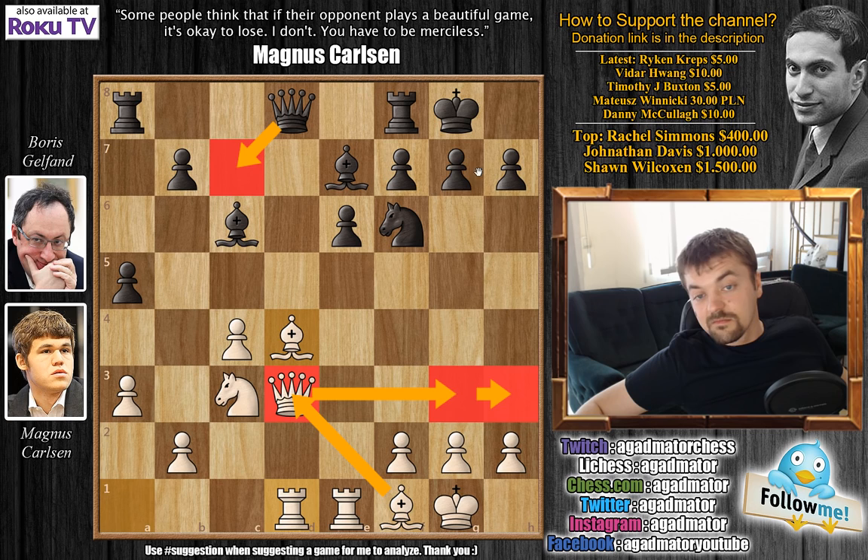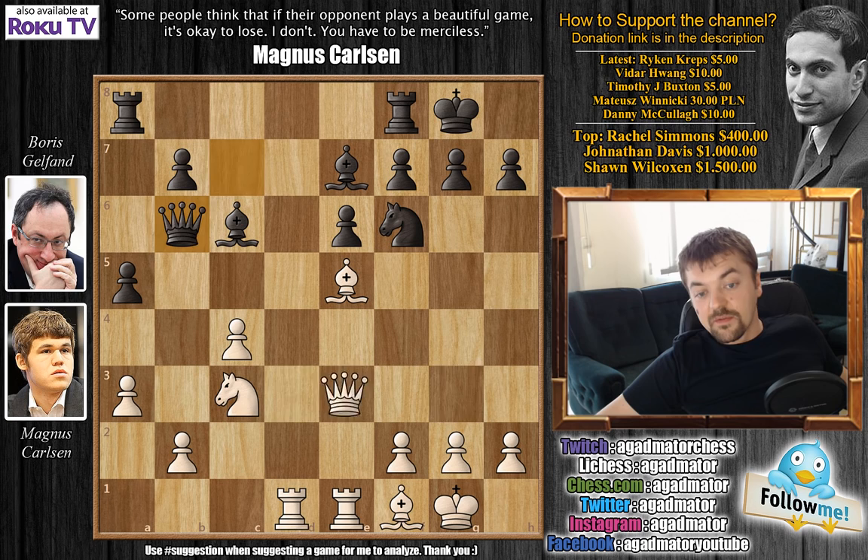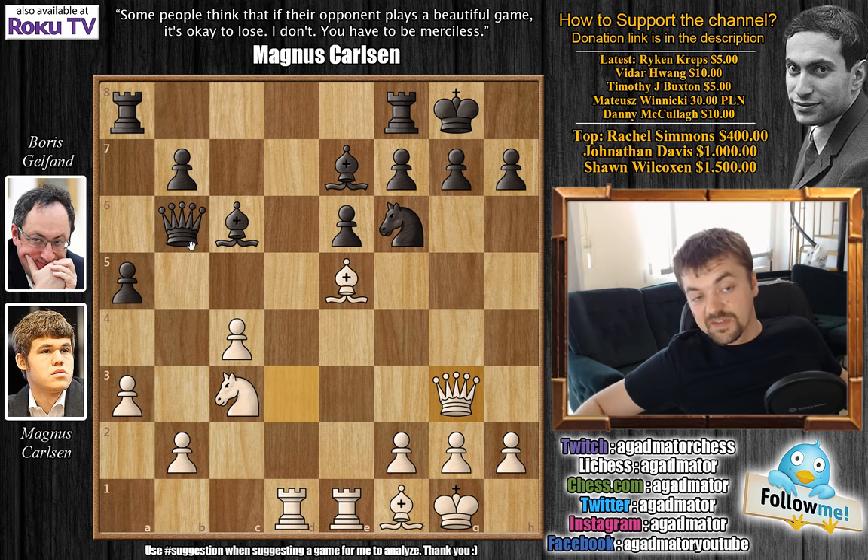If Queen to G3, then Gelfand will definitely trade Queens. First, Bishop to E5 attacking the Queen. And here, Queen to B6 was played. We have Queen to G3 now by Carlsen. Of course, you have to ask yourselves — can the Queen capture the pawn on B2? For those of you who are maybe new to chess, maybe you want to pause the video here and try to figure out if this is possible. I'll give it a couple of seconds — it's not a very hard tactic, but a very nice Sunday tactic.